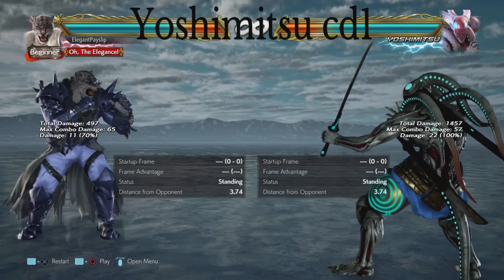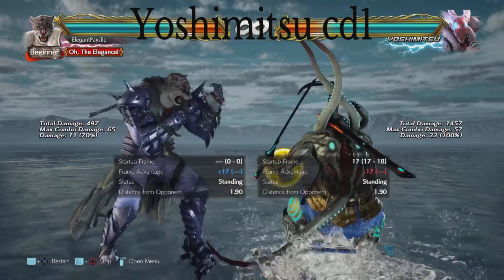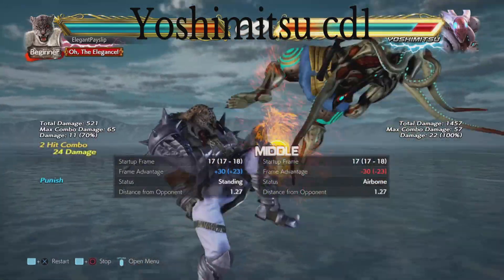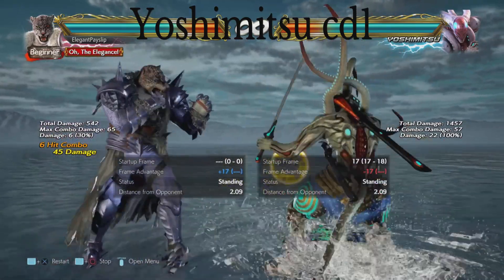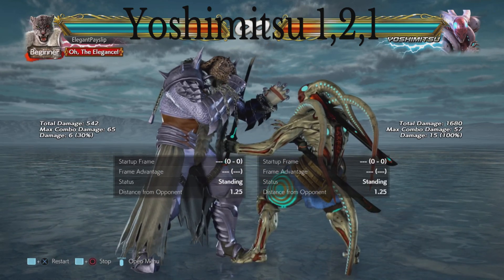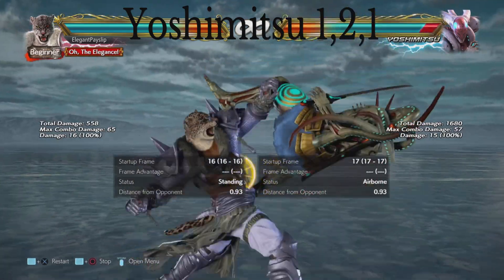Next we have Yoshimitsu's crouch dash 1 — he crouch dashes in, so I wouldn't recommend trying to step because he will realign if you do it too early. It's just a mid that is minus 17, so you can launch punish it. From what someone on reddit was saying, Yoshimitsu players can actually space it to make it not launch punishable, so keep that in mind. There's also a deceptive string — I always thought the last hit was a mid, but it's actually a high-mid-high, so duck the last hit and launch.